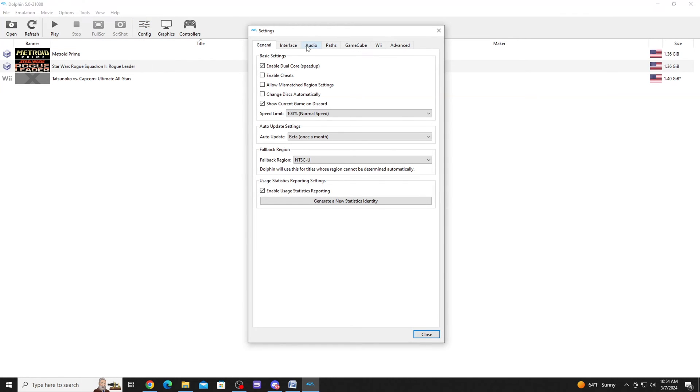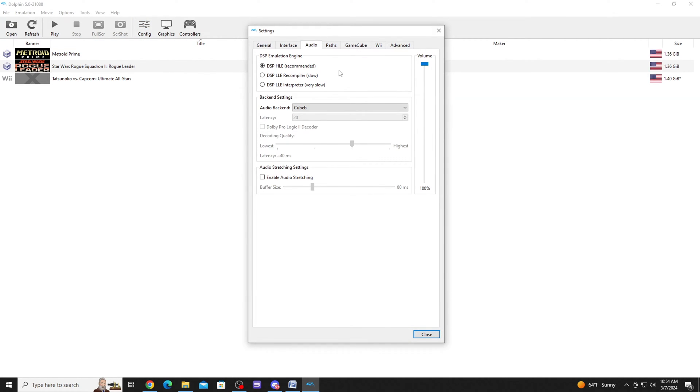Now let's look at setting up the Dolphin emulator for surround sound. Click on the config options, then go to the audio tab and select DSP LLE Recompiler. Bear in mind that selecting this can have unwanted effects on the audio. Once you have selected this option, it will unlock the option for the Dolby Pro Logic 2 decoder. Click the checkbox and you are all set to play games that have this surround sound available. That pretty much covers all the Dolby Surround emulators.